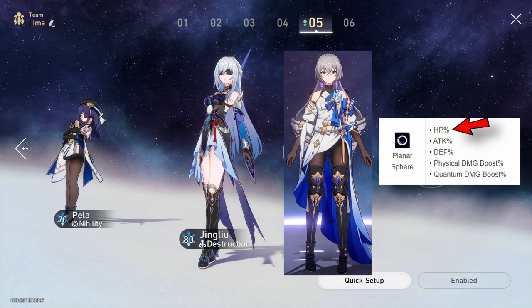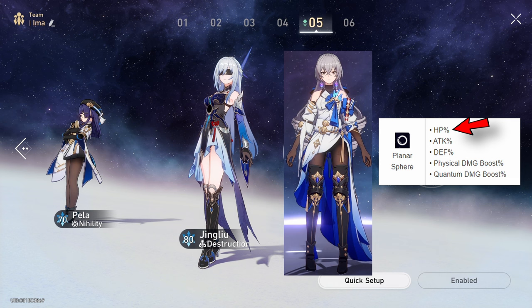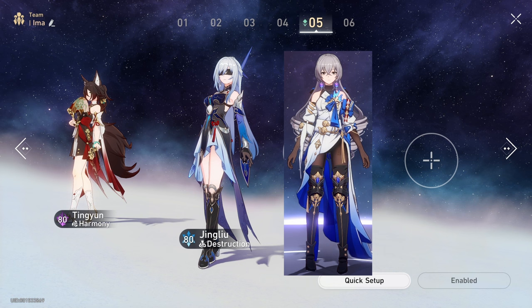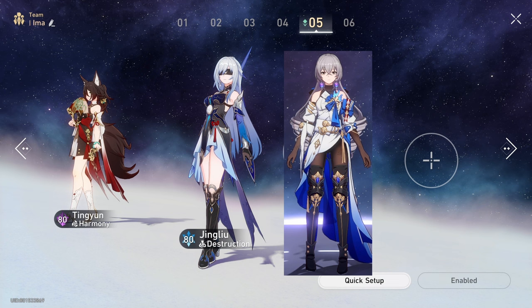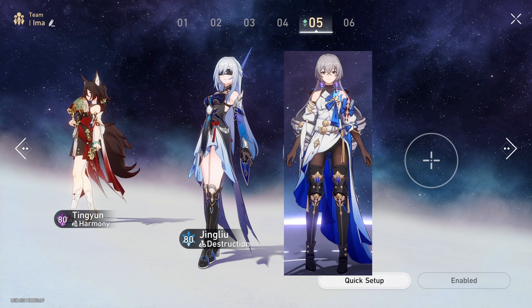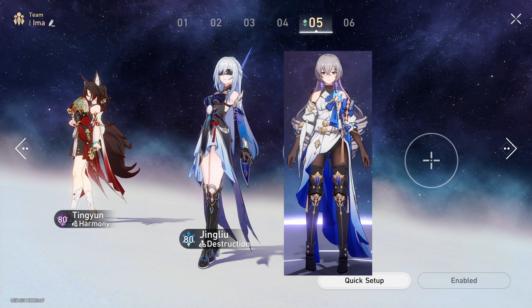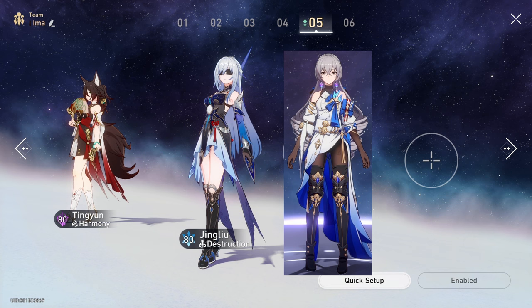Support characters like Bronya and Pela can actually go with HP percentage up so that they have more HP for Jing Liu to drain, allowing her to have even more attack buff. Another good team is Jing Liu, Bronya, and Tingyun, which actually gives Jing Liu more damage than the first team, but the SP issue is real — you will most likely run out of SP in the first cycle unless you have E1 S1 Bronya. The reason is you generally have to use Tingyun's E skill most of the time so that her skill uptime matches when Jing Liu goes into her enhanced E skill state to be buffed by Tingyun.